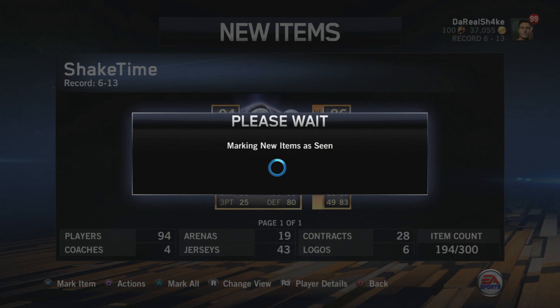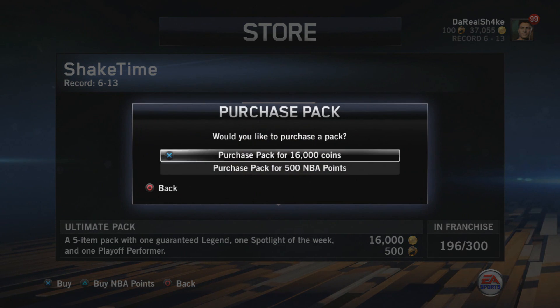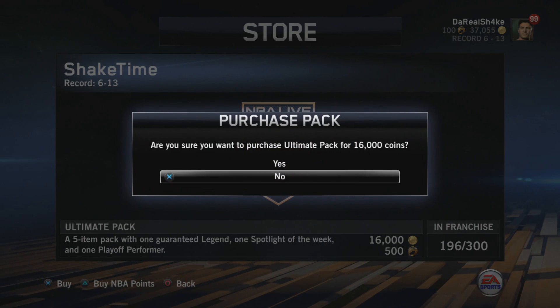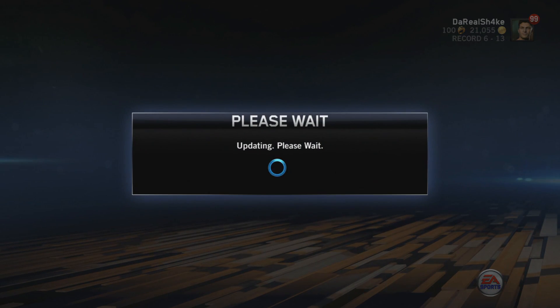That's our third best card in the game right now, behind LeBron and Oscar Robinson at 92. That was another really solid pack — not only did we get Wilt but we also got Nene. It would be cool to build a team of those caliber players — like a Spotlights of the Week team, and a player performer team if I get enough. I also want to do an all-legend squad.